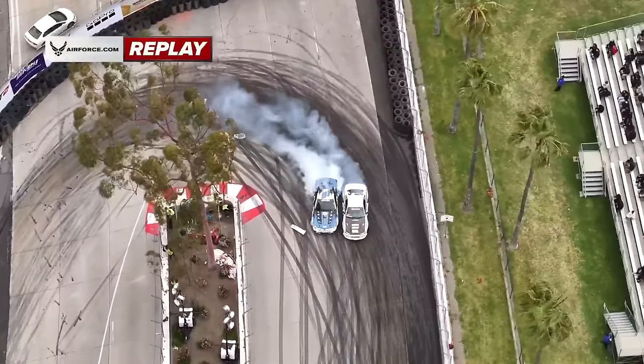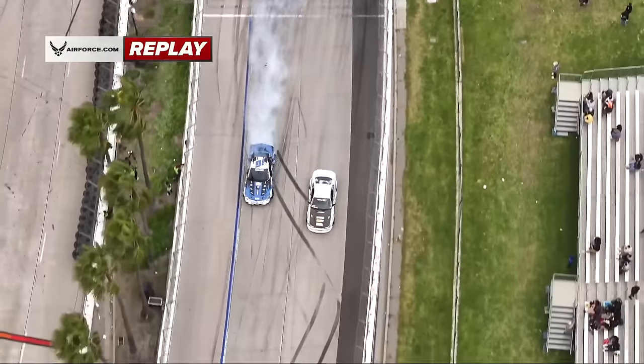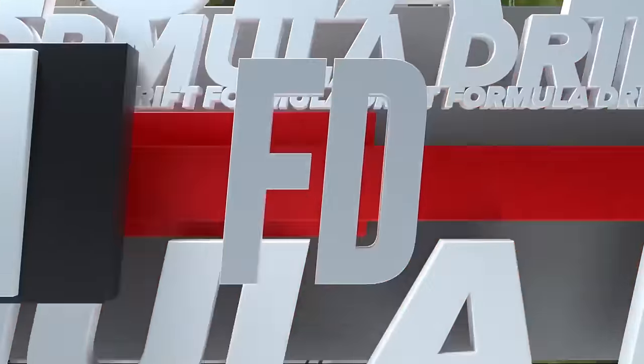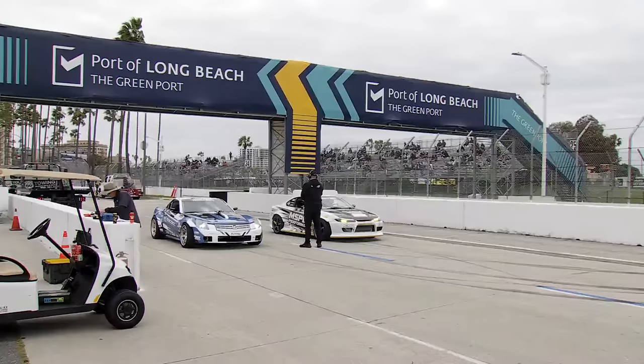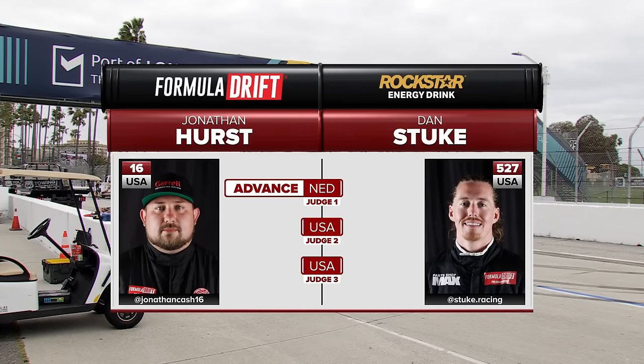Everybody is kind of doing the Frankenstein build over the years. Slide left for Hurst, right for Daniel Stuckey — Hurst gets one vote and two votes. Jonathan Hurst misses it — back to the start line, did our chase run. This car is playing with me right now — we're going to cross our fingers that everything gets back together in good working order. Here we go: Frederick Osmo and Dan Burkett. Freddie — multiple champion — in that Rockstar Energy Toyota Supra. But look at Dan Burkett — Mark IV versus Mark V Supra. Burkett loses it, Rad Dan spins out trying to be the aggressor, rotates and spins in that third outside zone going into the touch and go.